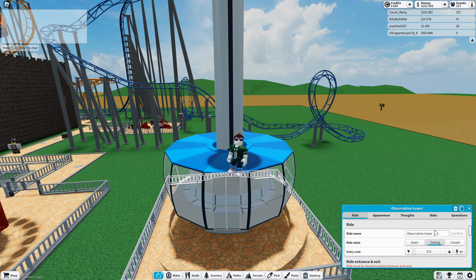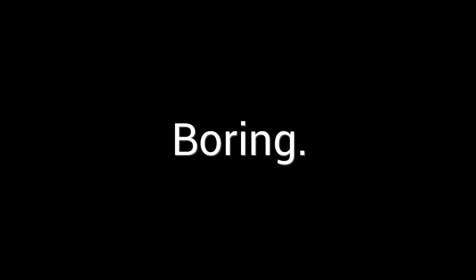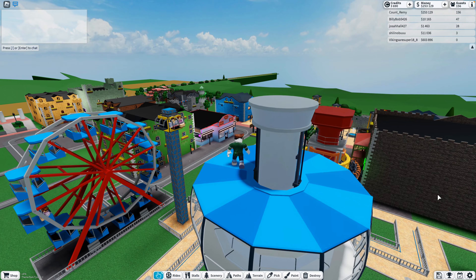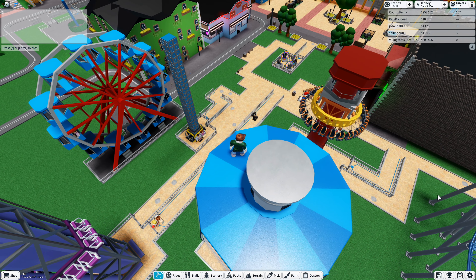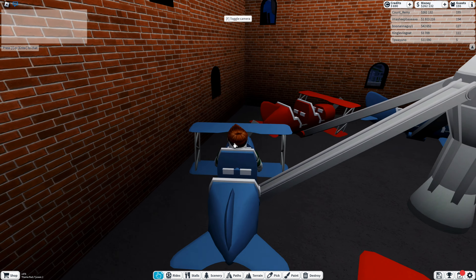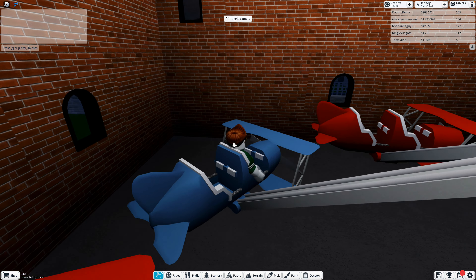Number 7, the Observation Tower. This is just another one I don't really have a problem with. My big issue is that it's boring. Considering this game is about making a theme park, creating an observation tower instead of a ride just seems like a waste of time. Like, what are you supposed to do on the observation tower — use your eyeballs? The animatronic characters here do get a bit quirky at night. However, I do like how you can customize the height of the tower to your liking.